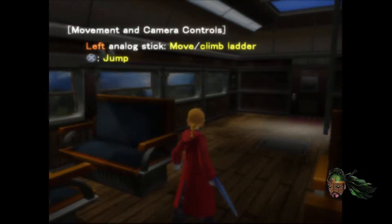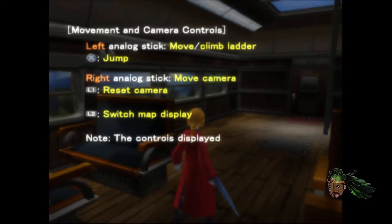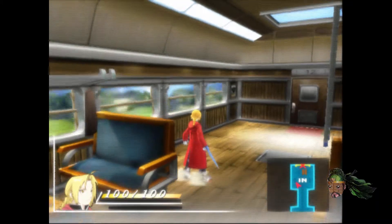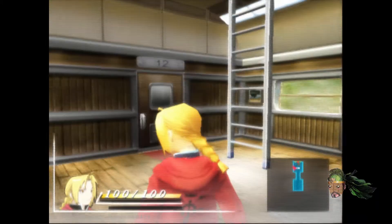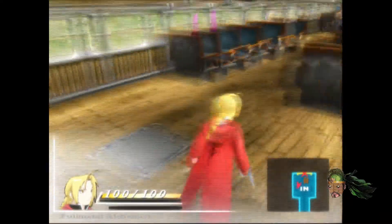Movement is the left analog stick, jump is the X button — that's the A button because I'm using a 360 controller. The right analog stick moves the camera. Reset the camera is the left bumper. The left trigger is the map display — wait, that's the right trigger. Oh, that is the map display. Okay, these are some weird controls. Give me a second.